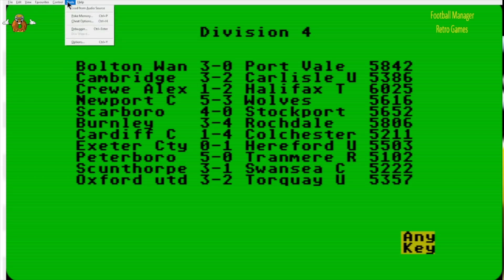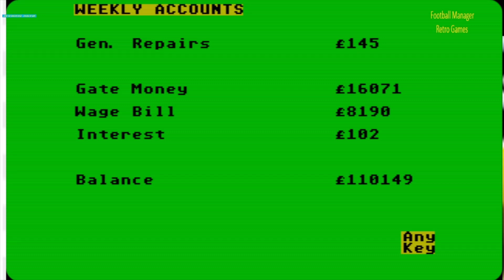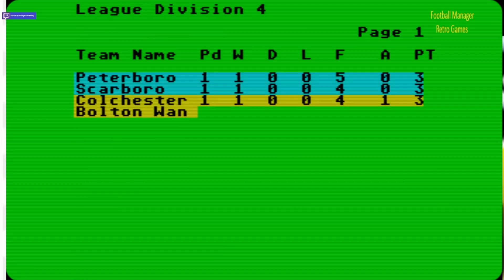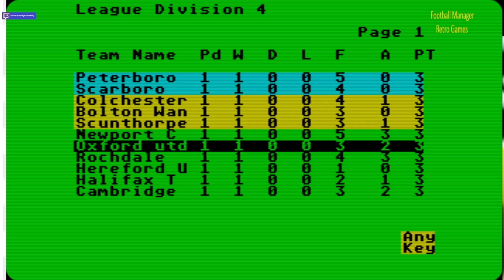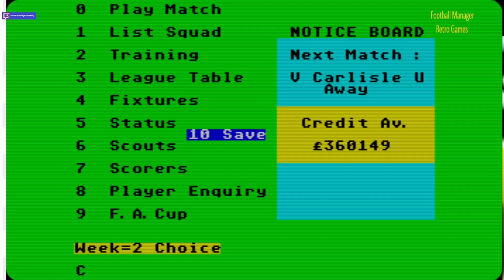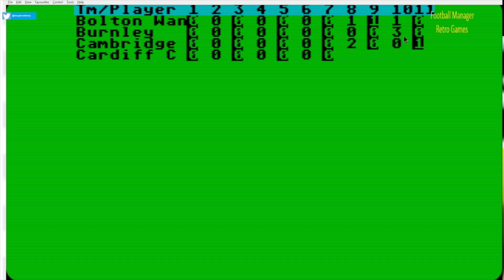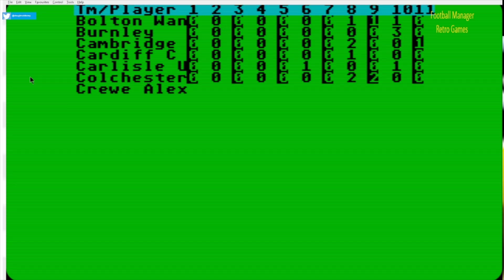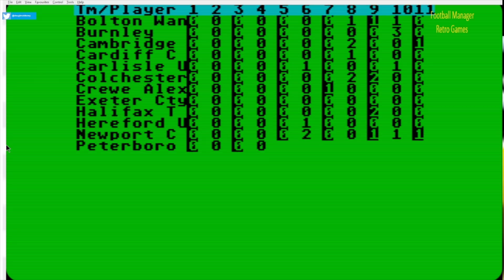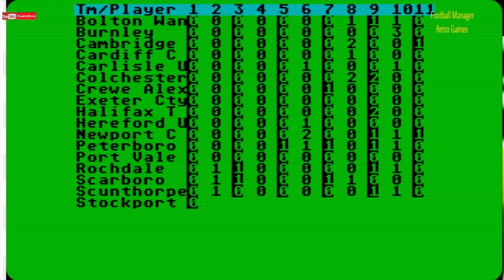Weekly accounts — general repairs, wage bill, interest, balance. I think we made a little bit of money there. Let's look at the league table — the only sound is when you select the options, I've noticed. We won our first game. We'll play one or two more. Scorers — tells you which players scored. Burnley who lost four three — their number 10 scored all their goals. Colchester — their eight and nine scored two each. Peterborough scored five — players five, six, seven, nine and ten all scored one goal each.